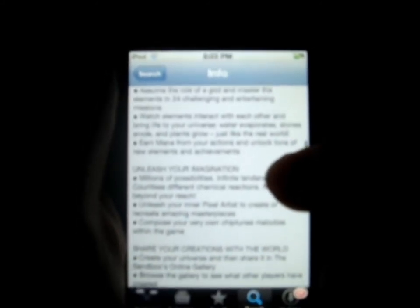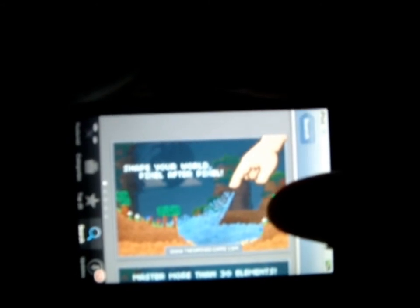Master the elements. Unleash your imagination. Lots more coming soon. Shape your world pixel after pixel. This reminds me of Doodle God - that one where you get all the elements. Master more than 30 elements, infinite possibilities, different ages. Build wonder worlds or destroy them. Share your creations with a worldwide community - so that's pretty cool.